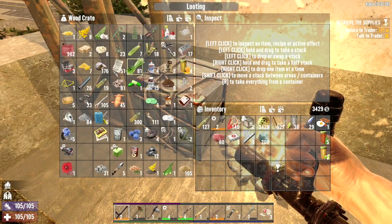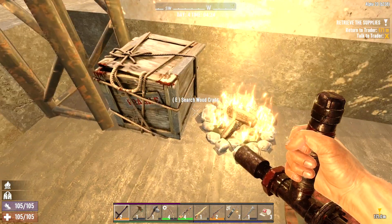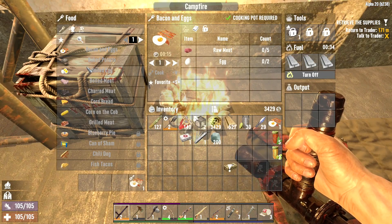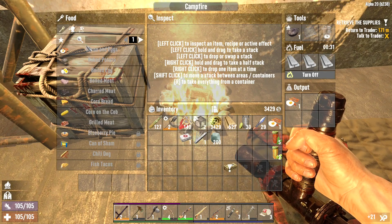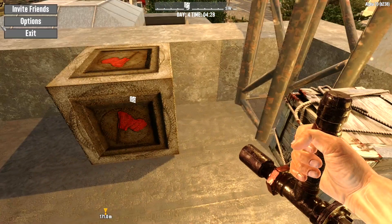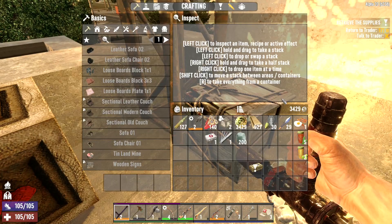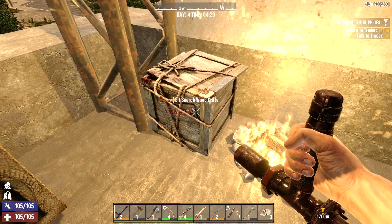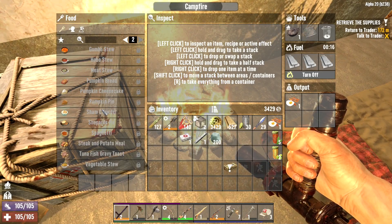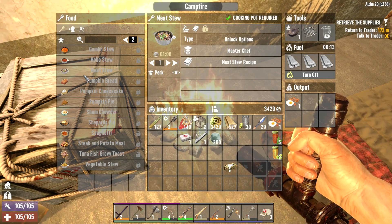I don't really want to waste the meat — charred meat feels like a waste. We also have some potato saved up. Can I make something with that? What's available to me? Do we have the meat stew? I can't read this, it's too transparent. There, that should make it a little easier — I can read it a little better. We don't have this; I don't know why I thought we had this.